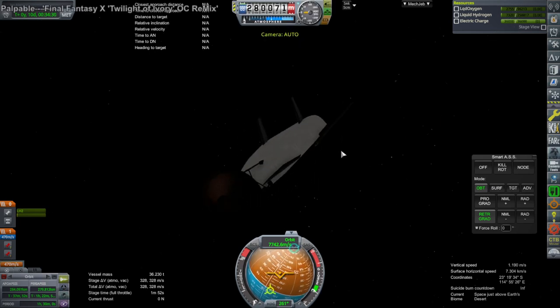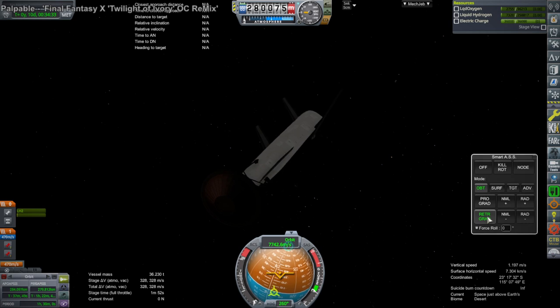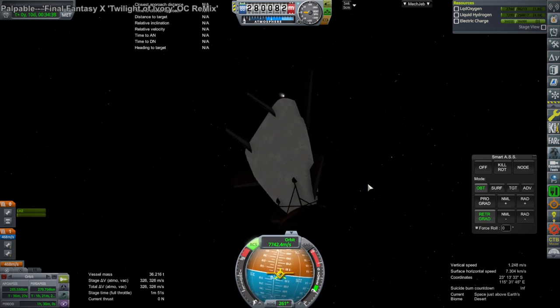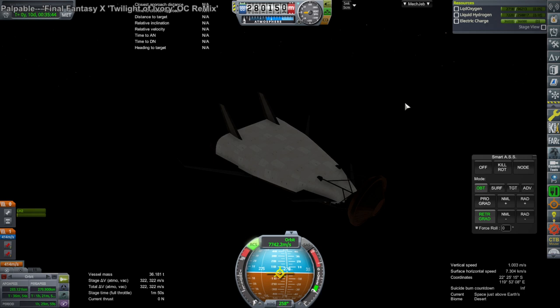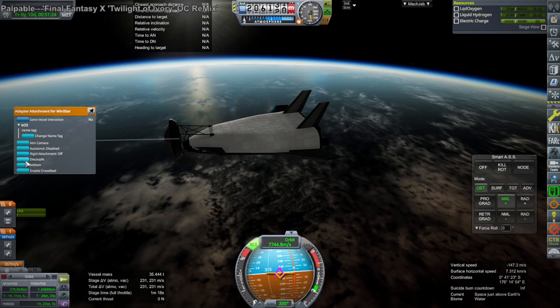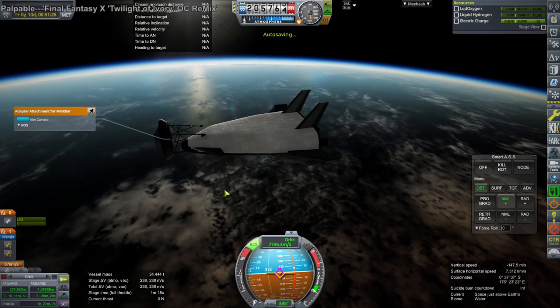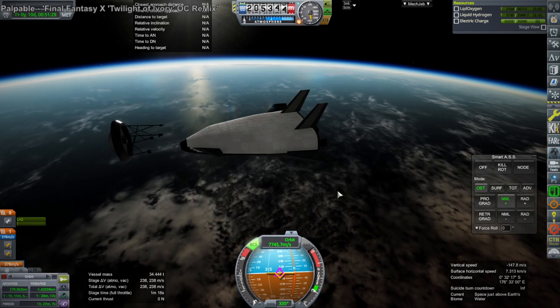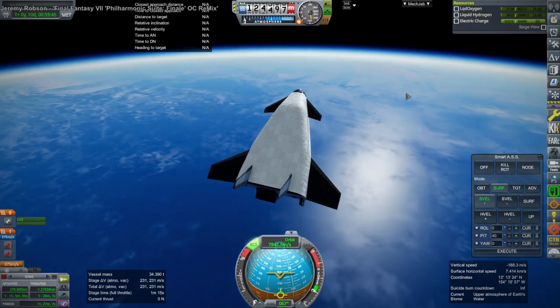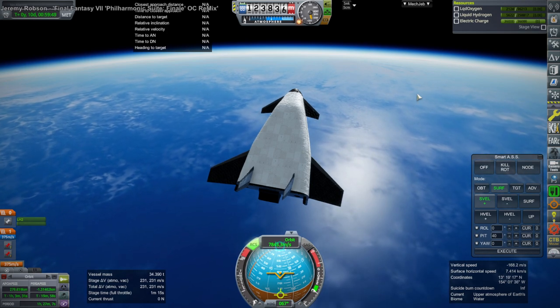Tampico is a little bit ahead of Cape Canaveral, so we're going to try to do the retro burn a little earlier than normal — about 120 degrees using the Mini Star's OMS. Bringing it down to zero kilometers, decoupling the adapter attachment. It's off — now on a suborbital trajectory. I'd like to physics warp but that has the potential to throw everything off.